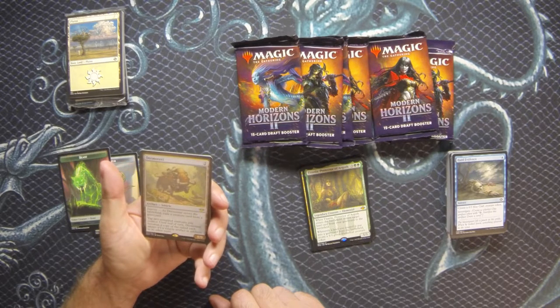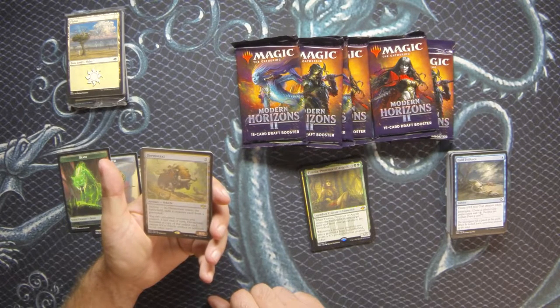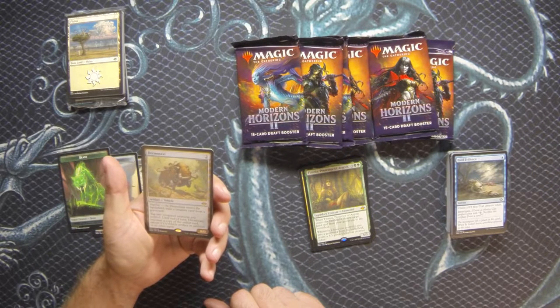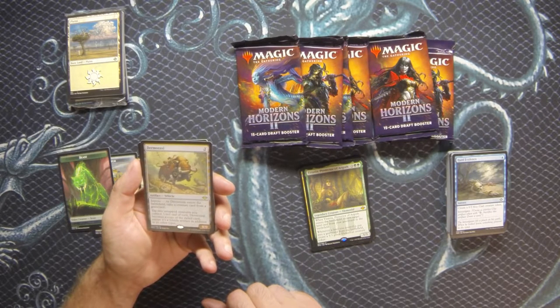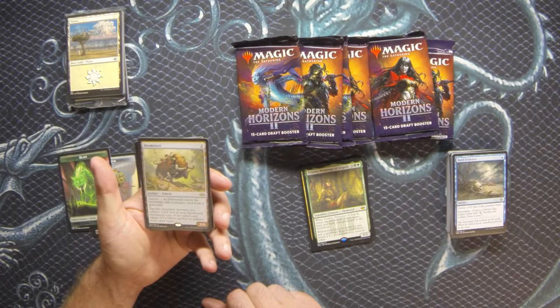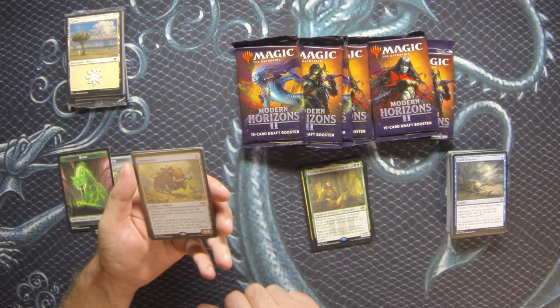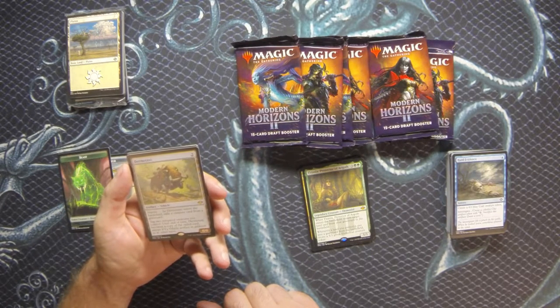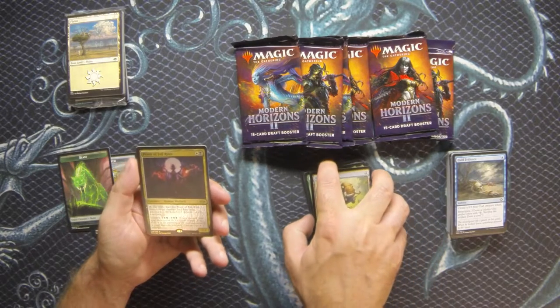Here's a second rare: Dermotaxi - I was listening to the Mana Pool podcast and that's when I realized it's 'taxidermy' with the syllables reversed, which is pretty hilarious. Anyway, it's a two-mana 0/0 vehicle with imprint. You may exile a creature card from the graveyard when this enters the battlefield, then tap two untapped creatures to make it a copy of the exiled card, except it's a vehicle artifact in addition to its other types. Instead of a crew cost based on power, it's just tap any two untapped creatures.